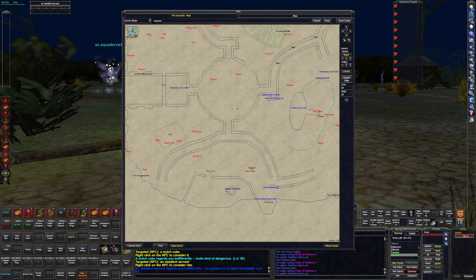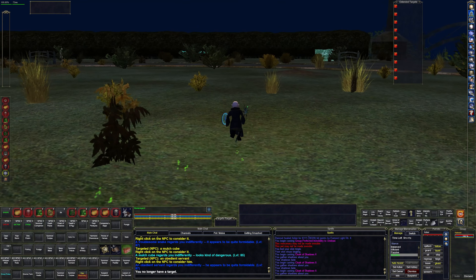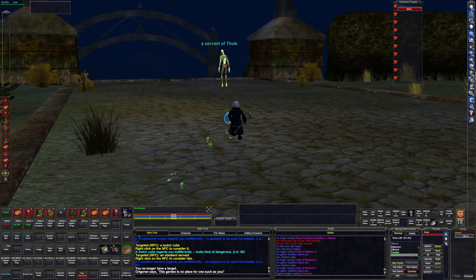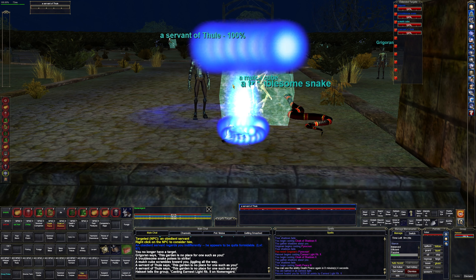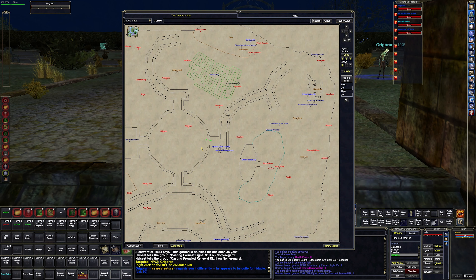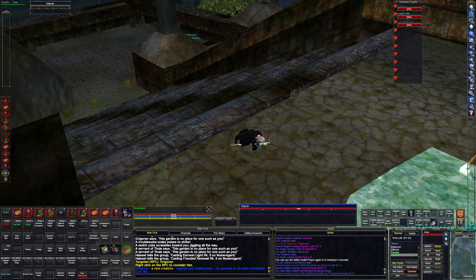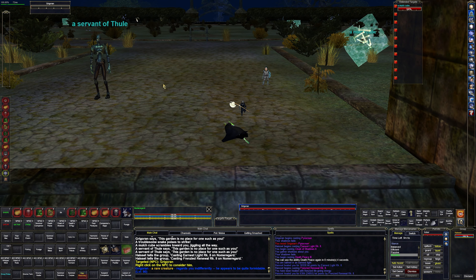I don't think the druid port is listed on the map, but it's right around here. There are always named spawns in here — some of them are pretty cool. I saw a giant snake once. There is a named right there, so we'll kill him in a second. I didn't even notice him. He spawns right here, and I think the druid port is right down there.